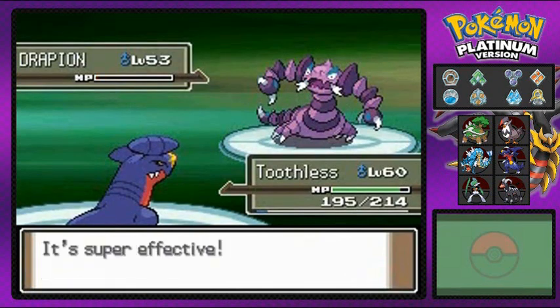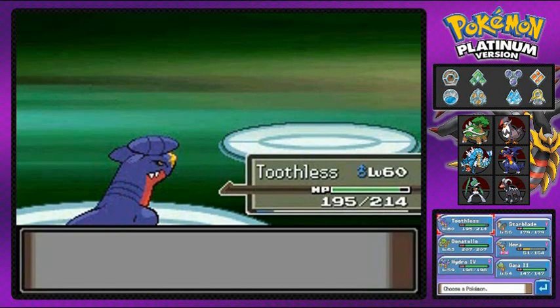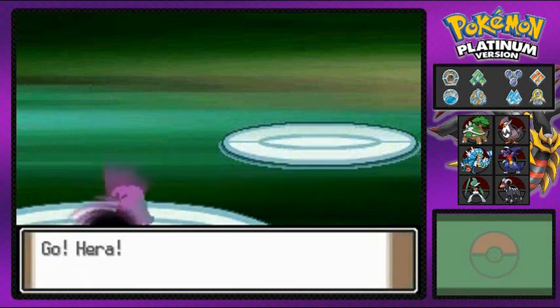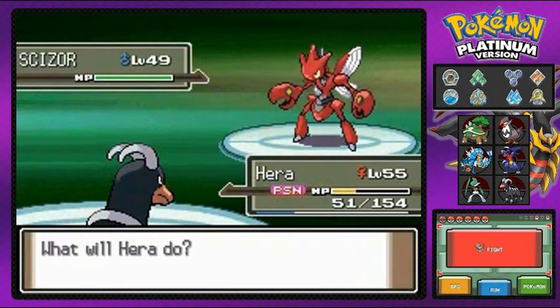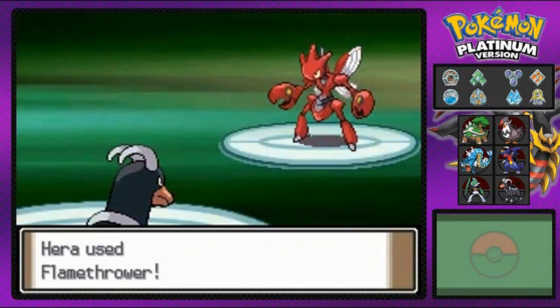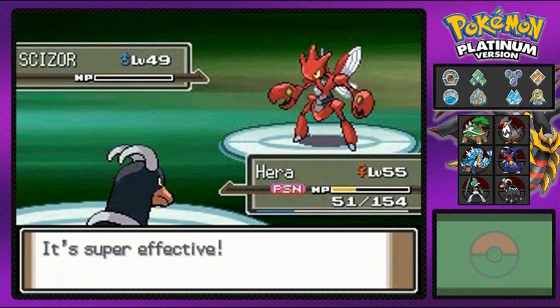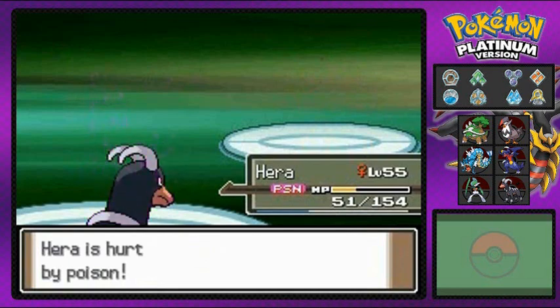Everyone's getting experience points, including Toothless. Aaron sends out Scizor. I'm still poisoned, but we're going to risk it. Scizor is strong on defense but it's slow — it's not as fast as when it was a Scyther. Flamethrower does quadruple damage — yeah, that melts Scizor! Everyone's winning, though I'm still taking poison damage.